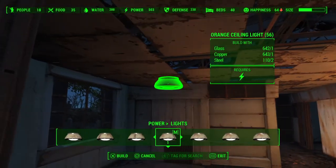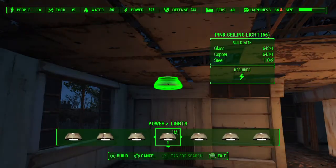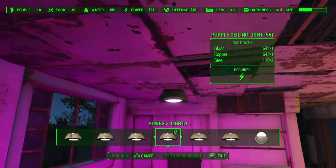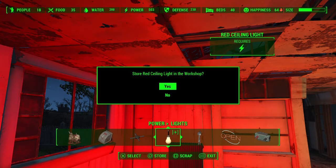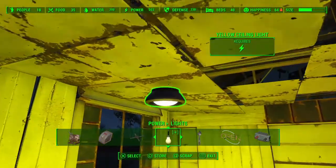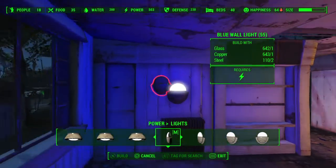You've already seen the green one. There's an orange light — that one's kind of cool actually — a pink light, a purple light, a red light for all you demonic bastards, a yellow light — jeez louise, that is yellow — and here's a blue one.